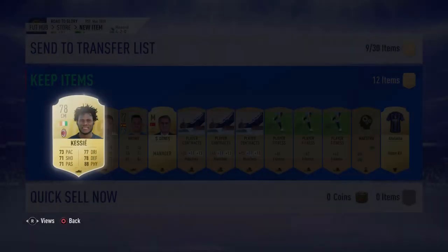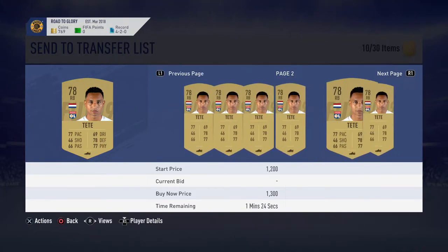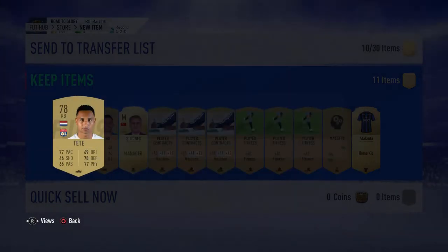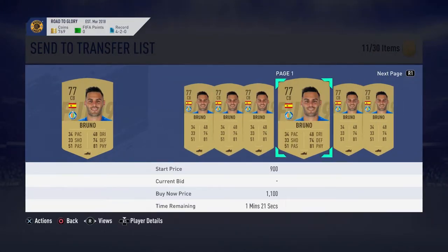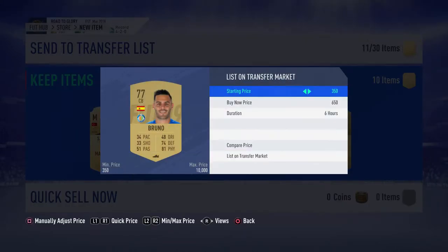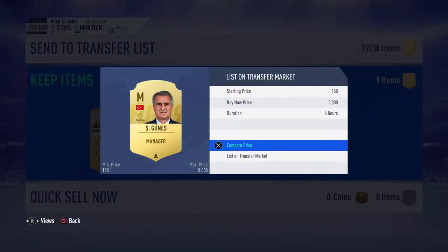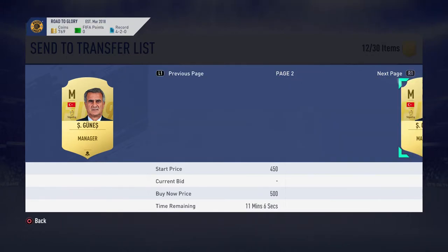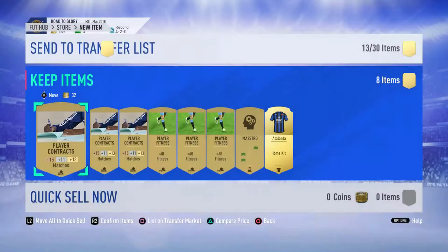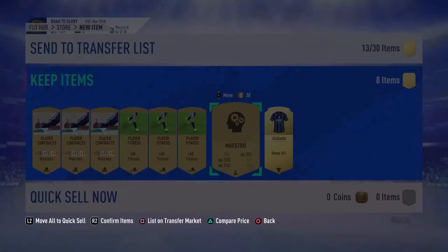Let's go, that's great money to be made there. Tete — I could list him for 650 with a 500 bid. Bruno — does he sell for anything? 550, I'll take 650 for Bruno, list him at 550. Will this manager sell? If not, I'll keep him in the club. 250 bid — I'm going to put him up for 350 with a 200 start.